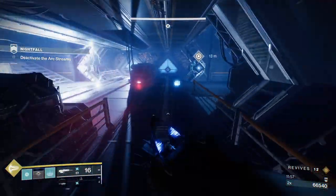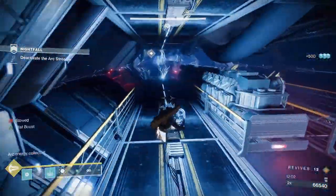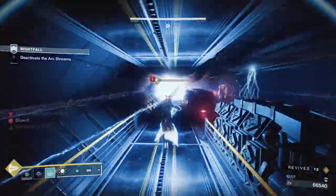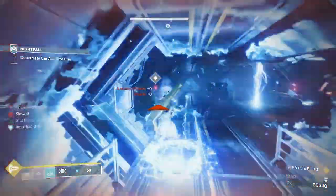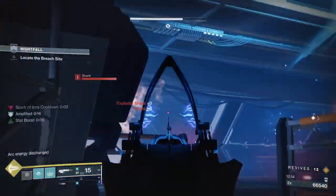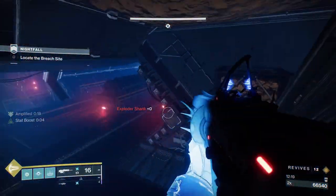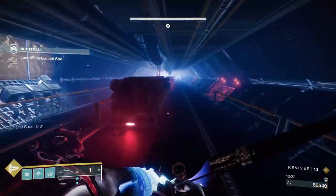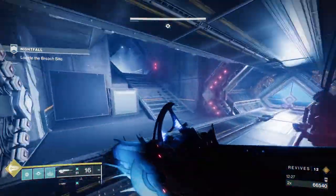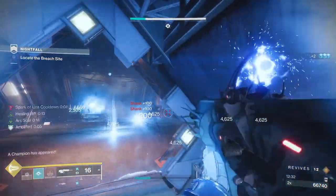You're also slowed when you pick up this orb, but you can still slide at full speed. When we get about halfway down and see the adds, I toss a grenade and then go into this little cubby hole — none of the other adds that come out will affect us. And because I threw my grenade and got grenade kills, I got ionic traces and my grenade back. This is the second room — possibly the most dangerous.